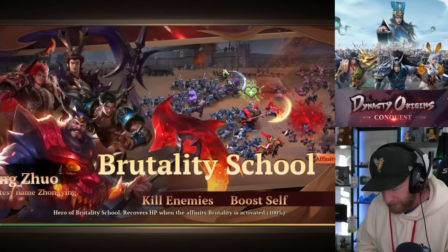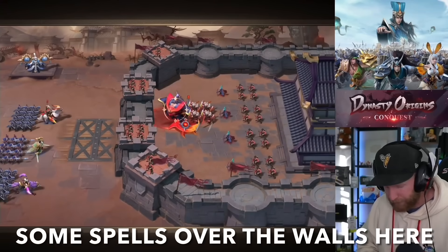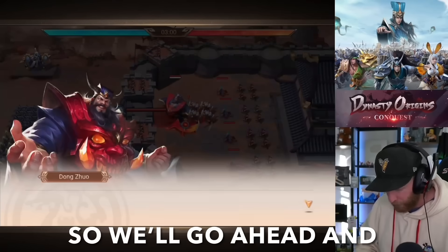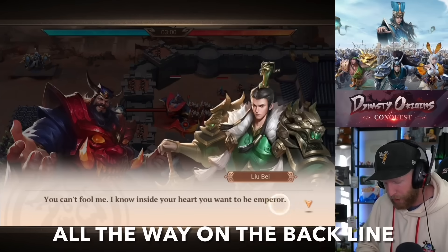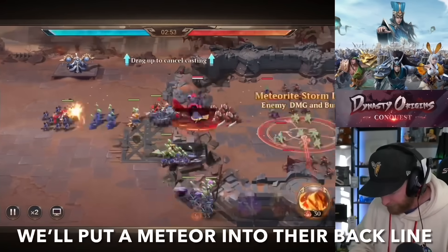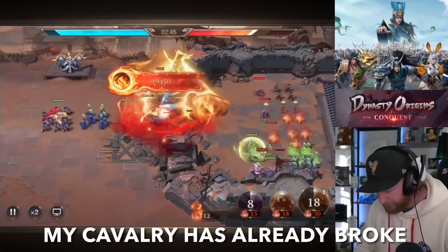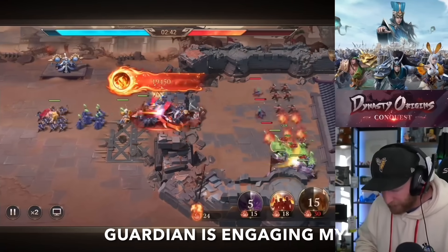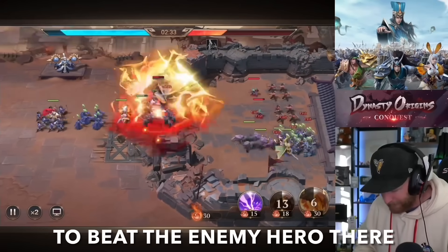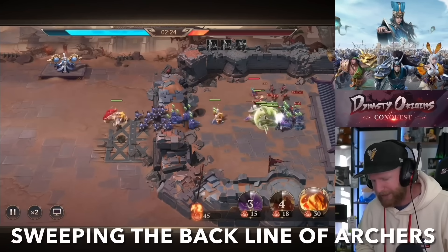All right, here we go. First, we've got to get over the walls. I'm also going to cast some spells over the walls to try to hit these archers early on in the fight. We'll drop a meteor all the way to the back line. We're playing in the campaign, going through the story mode — pretty cool story so far. We'll put a meteor into the back line to try to hit those archers. But my cavalry has already broke through to the back line as the guardian engages my infantry up front. We'll boost them to beat the enemy hero, hit a lightning in the backside, and look at my cavalry sweeping the back line of archers.